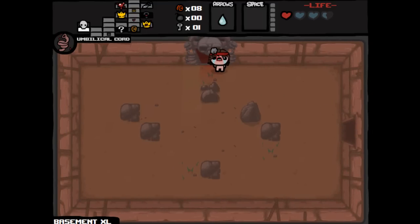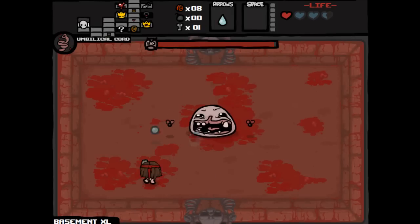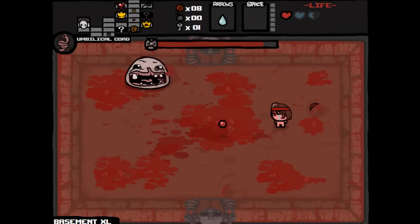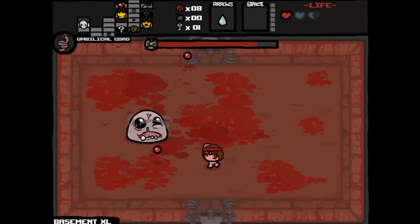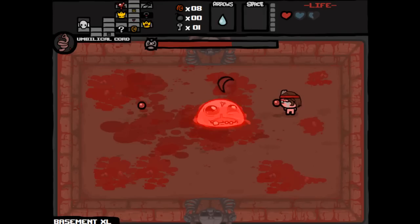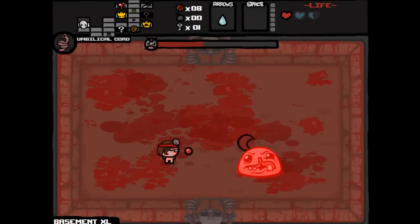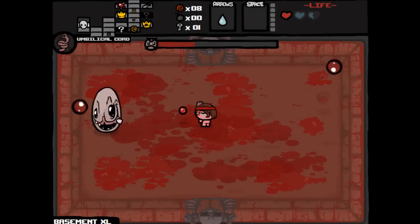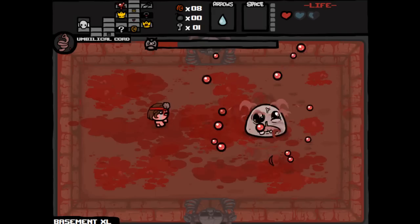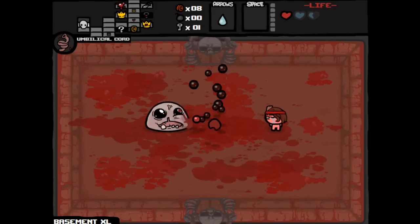We got Small Rock, we got Bloodlust. Bloodlust is really good against bosses. Usually against bosses it powers up whenever you kill an enemy, and normally bosses like to spawn a ton of enemies, so you can usually get max damage on a lot of these bosses and really just kill them. Some bosses that don't spawn enemies are like Pin — Pin doesn't spawn enemies. And Isaac doesn't really spawn enemies until like the end of his boss fight.